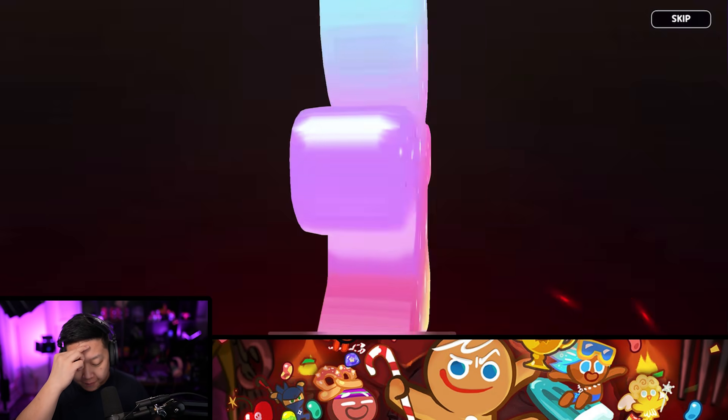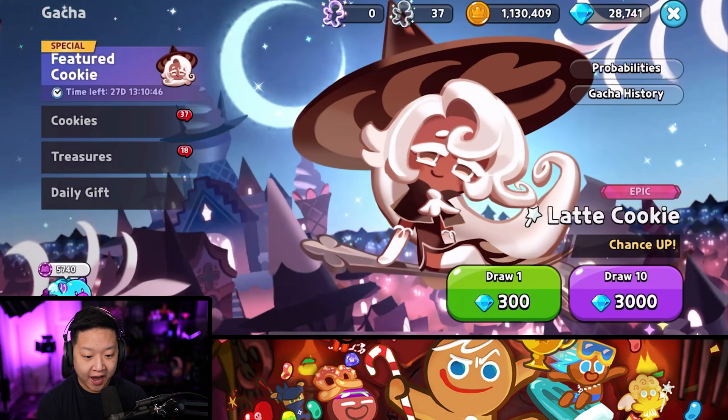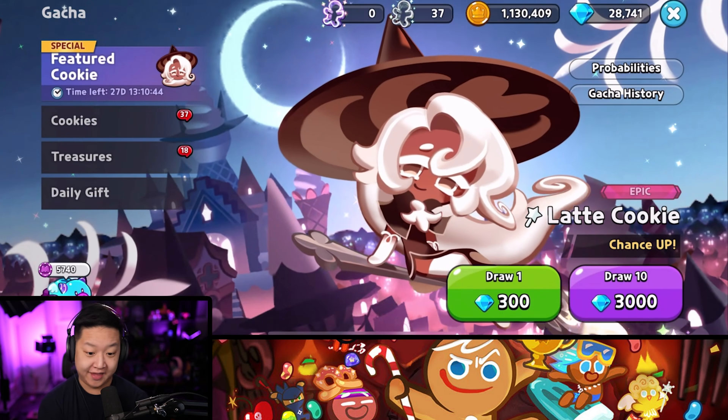One cookie roll and we got an epic! It's not Latte, but for a one roll on Dark Choco, that is money. 0.08% to unlock that — that was good.